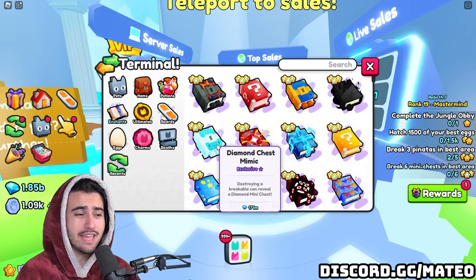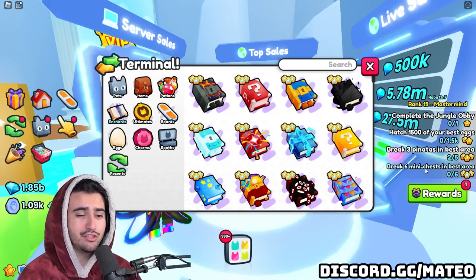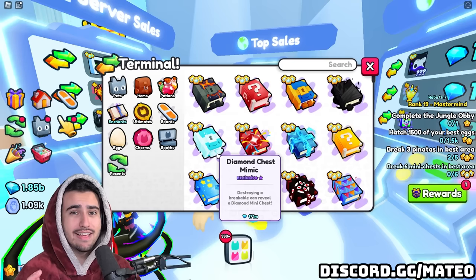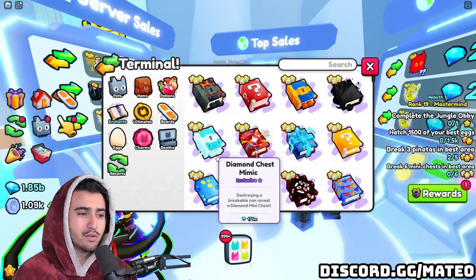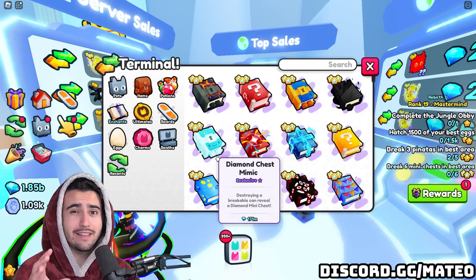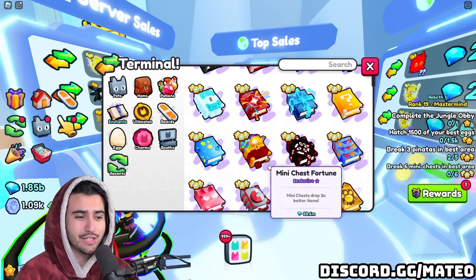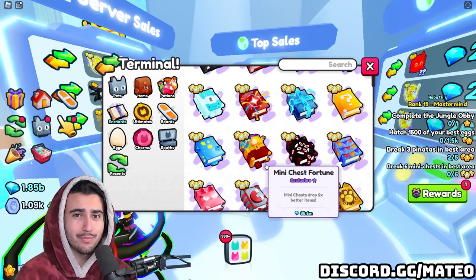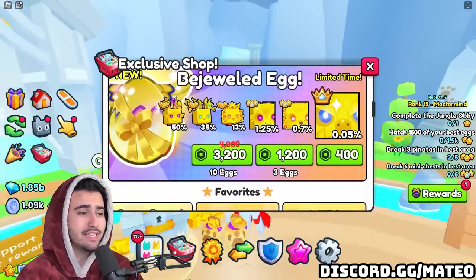Further evidence: the diamond chest mimic description says 'destroying a breakable can reveal a diamond mini chest' — it even says mini chest in the name. But destroying those diamond mini chests does not satisfy the mini chest quest at all, and the mini chest buffs from breakables mastery don't seem to affect it either. So even if superior chests are technically mini chests, they probably won't be affected by those buffs. That's why I say stay away from mini chest fortune as an investment.